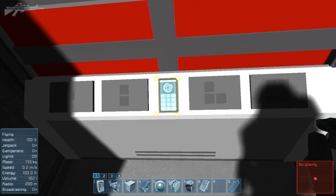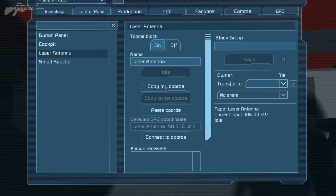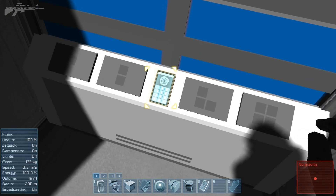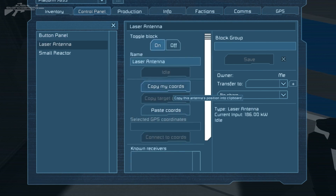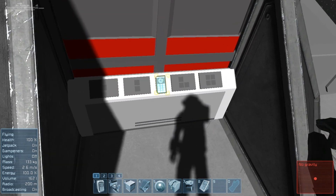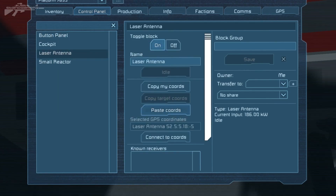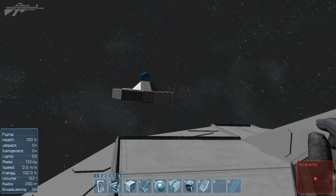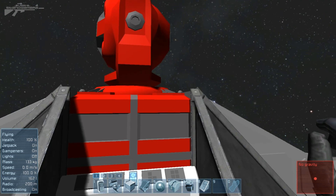Let's go into the control panel by pressing K. We need to make sure we own the laser control panel. If you look at the options here, we have: copy my coordinates, idle, copy target coordinates, and paste. To connect up, we head over to a nearby antenna — let's pick this blue one — press K, and select copy my coordinates. Now we go back, paste the coordinates in, and press connect. You can see the unit rotates and seeks connection, and once established, both units connect up and can share data between the two platforms.